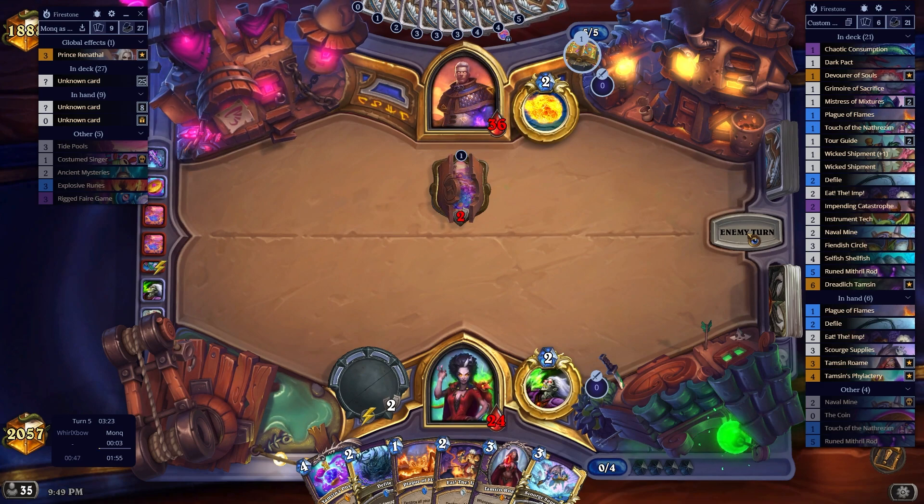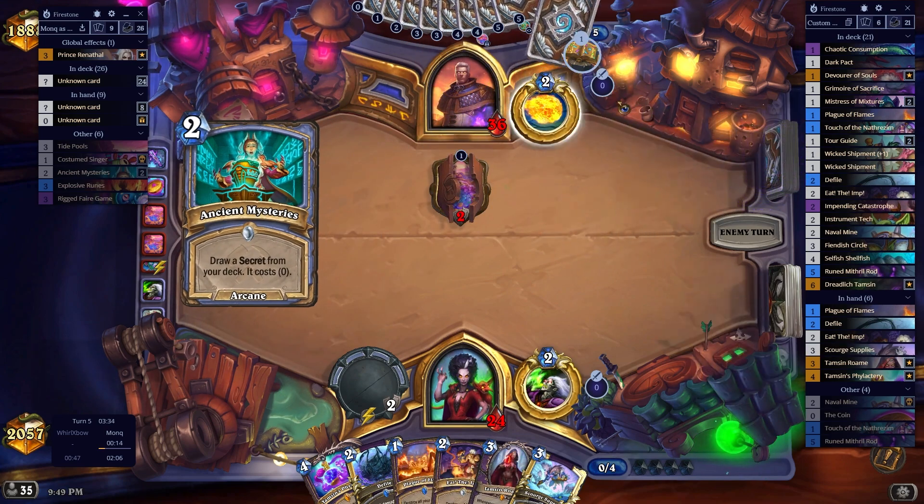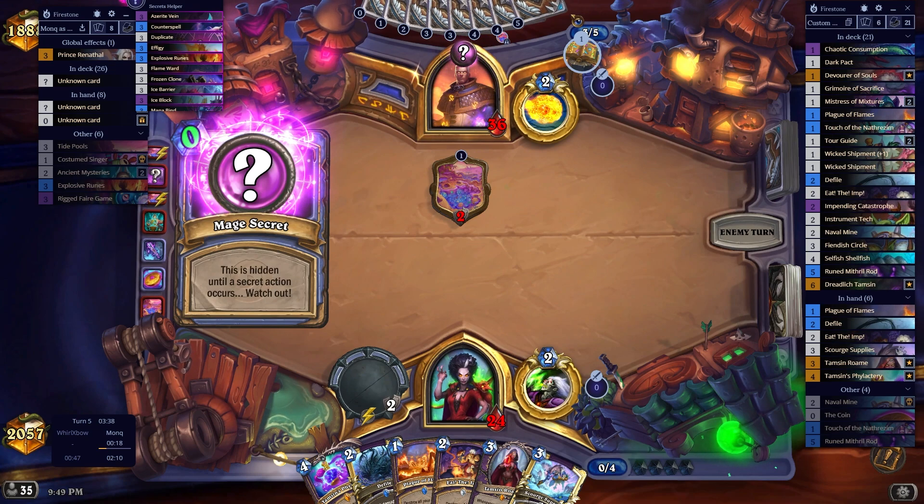Our hand is actually super nutty. The fact that we hit Tamsin and the Phylactery this early is really good. We do kind of get countered by Counterspell here, which wouldn't be ideal, but eh.